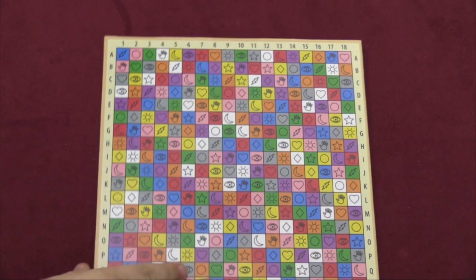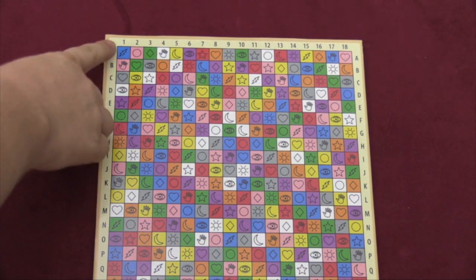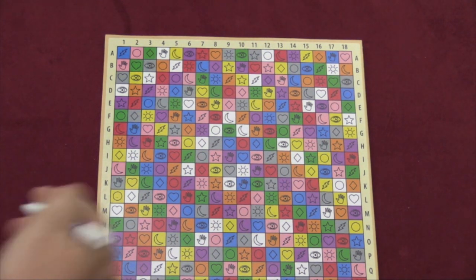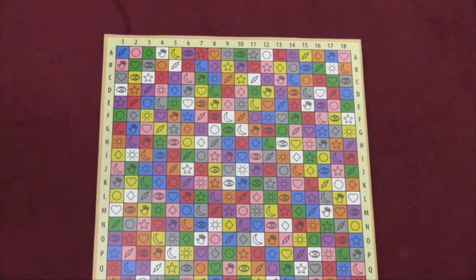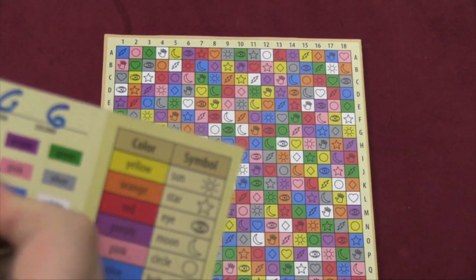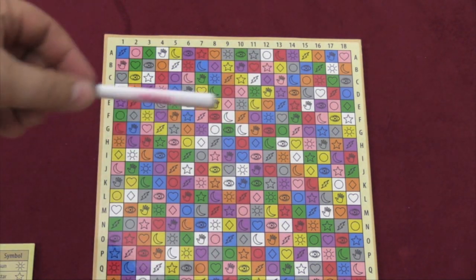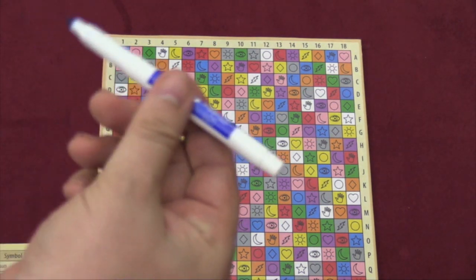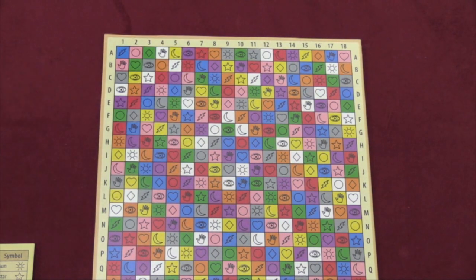Each player is going to get a board that has 324 squares on it — 18 numbered columns, and then rows that are lettered A through R. You're going to pick one of these secretly on your board. Maybe you want to pick this one here, this orange diamond at G6. So you would write that on another board you have: G6, and it's an orange diamond. I'm using this Expo pen because, as in most games that come with these pens, they're pretty much garbage. So if you're going to get this, go out and buy a couple of these erasable pens, which work really well. The game does come with a very nice little eraser that works well, just the markers weren't so great.